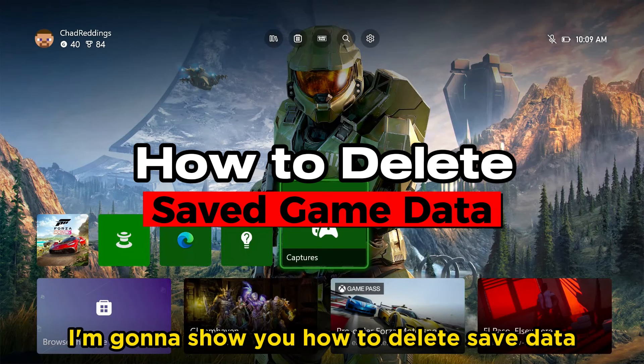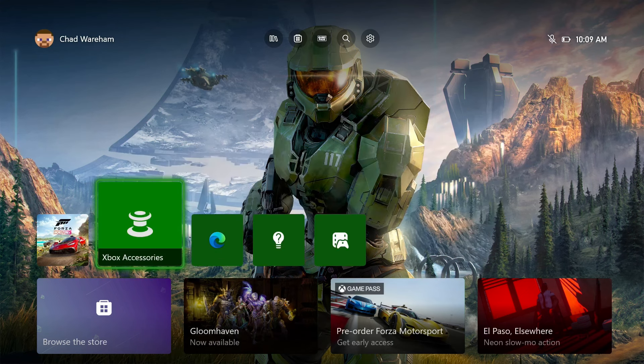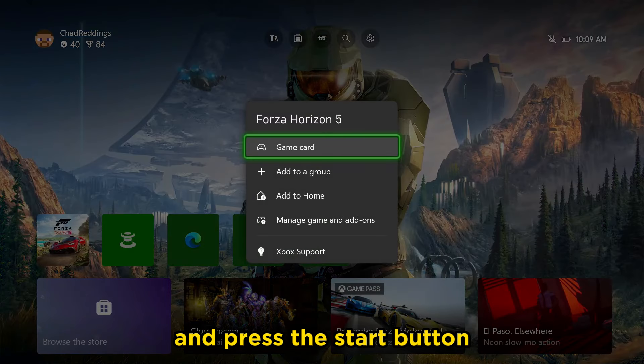In this video, I'm going to show you how to delete saved data on the Xbox Series X. Scroll on over to the game application with the saved data you want to delete and press the start button.